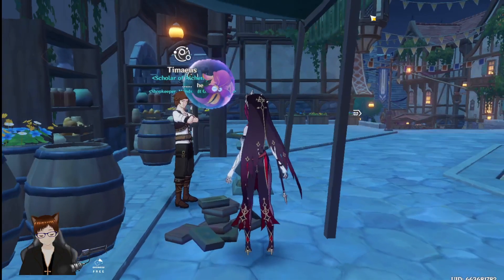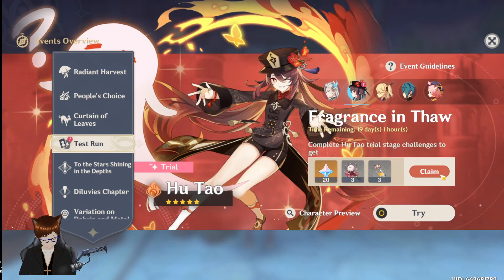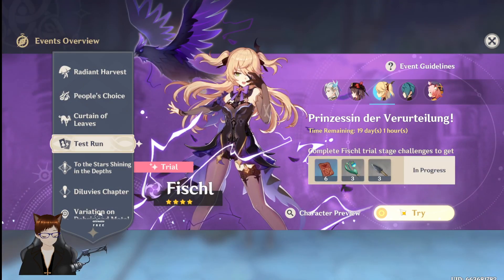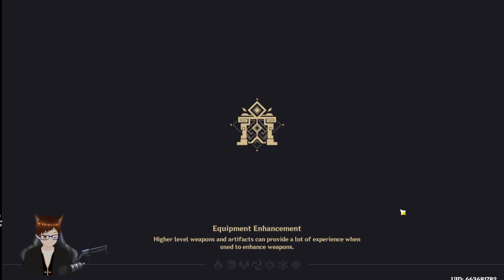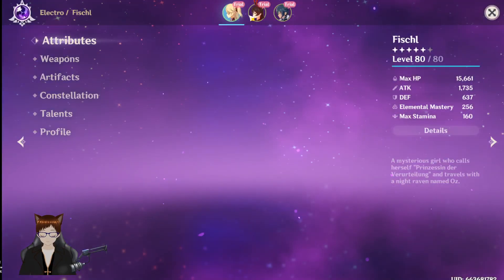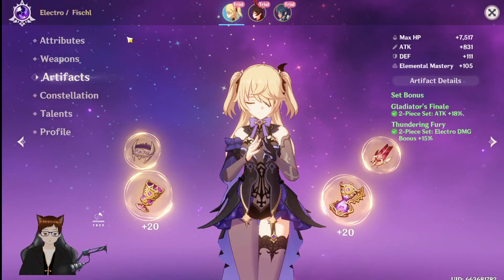Now we get into the four-stars of the Tasteron, starting with Fischl. Fischl is not my favorite in terms of kit. There's a reason a lot of people refer to her by her raven's name, Oz. Let's see if she'll actually surprise me. I created another unit — still the Stringless, still the two-piece Gladiator, two-piece Thundering Fury. However, we've got some new faces here.